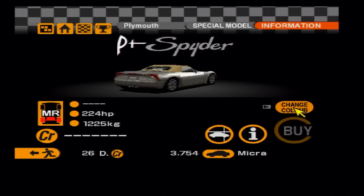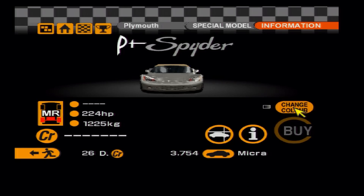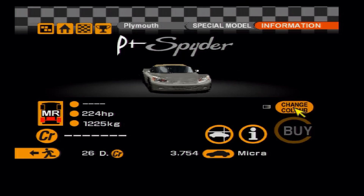Another obscure model from GT2: the Plymouth PT Spider concept. Not a mind-blowing car in any particular way, but it's an interesting alternative to your Lotus Elises and Vauxhall VX220s.